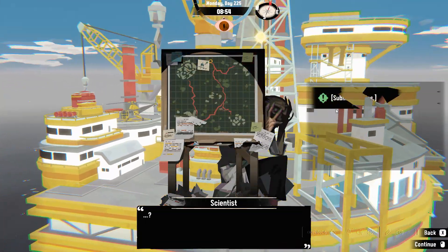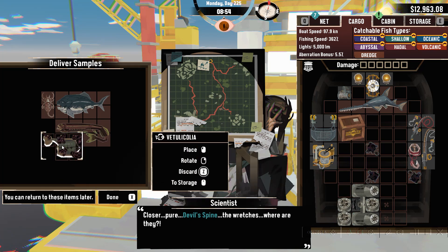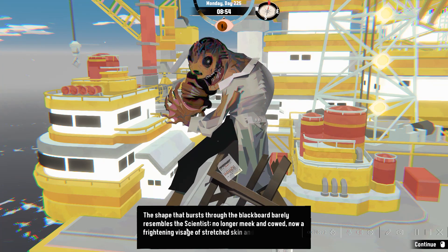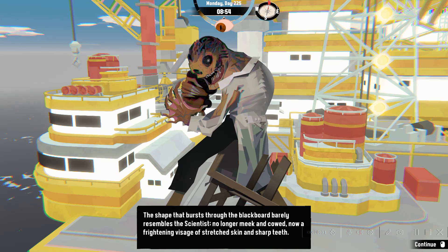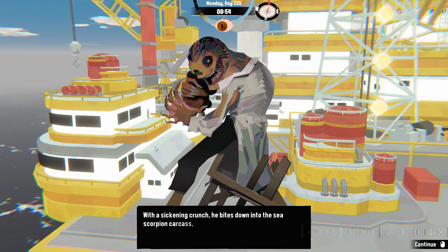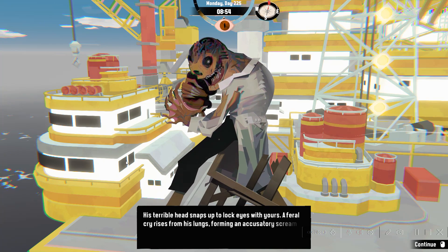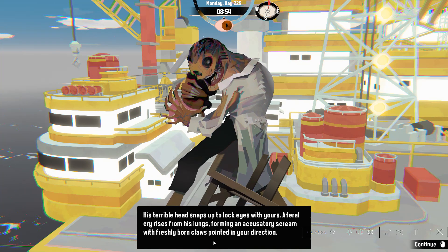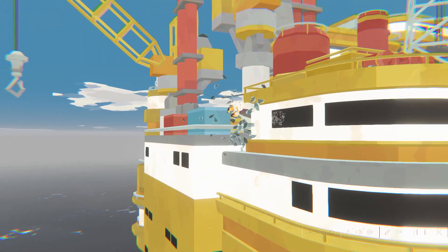Alright, final fish to the scientist. Submit samples. Now, we actually don't need this. So this, and this. At a shocking speed, he rushes towards the table, grabbing at the corpses. The shape bursts through the blackboard, barely resembles a scientist. No longer meek and cowardly, now frightening, vicious, stretched skin and sharp teeth. Look at his face. With a sickening crunch, he bites down into the sea scorpion's carapace, black liquid dripping from his mouth. His terrible head snaps back from the long sides. A failed cry rises from his lungs, forming an accusatory scream with fresh fleshy claws pointing at your direction. Limbs overcome by frantic spasms.